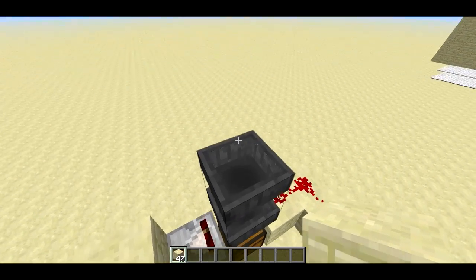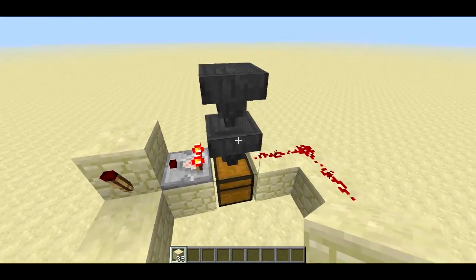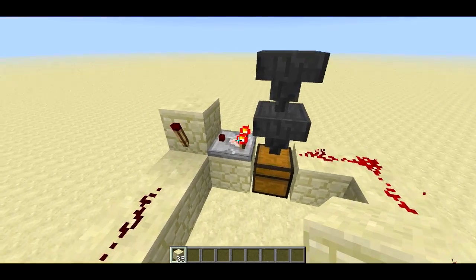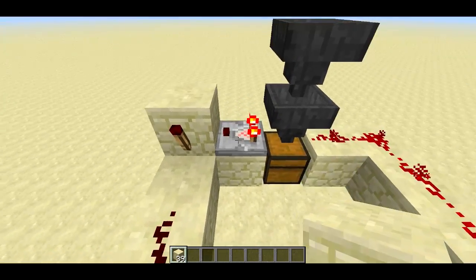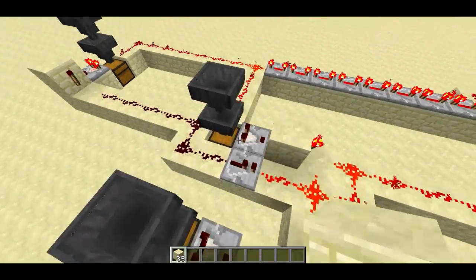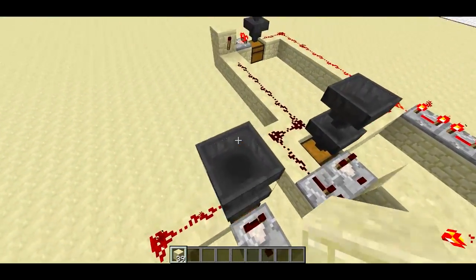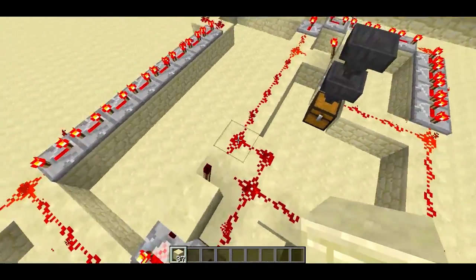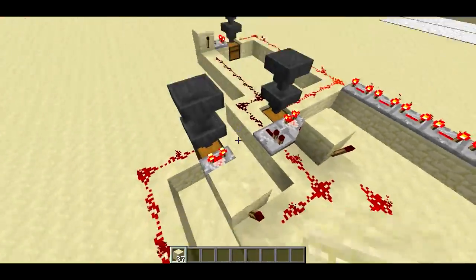So when I toss an item into the hopper, it's going to feed it into the middle hopper. But the middle hopper isn't going to feed it into the chest. That will turn the comparator on that's outputting from that hopper. And I have a big AND gate between all the middle hoppers. So if I toss it in here, you'll see this turns on; toss it in here, this turns on, which turns off all these torches. And that's the AND gate.